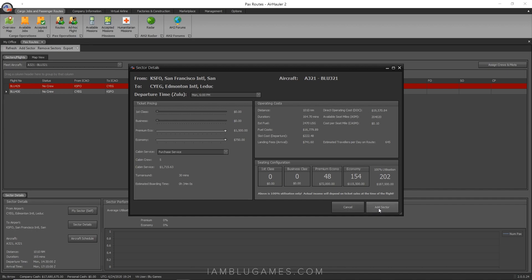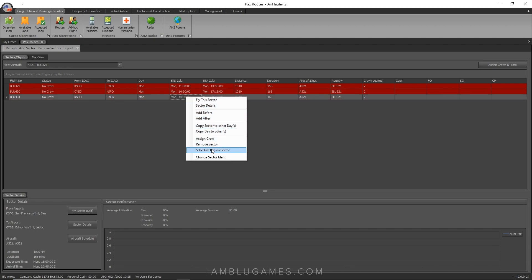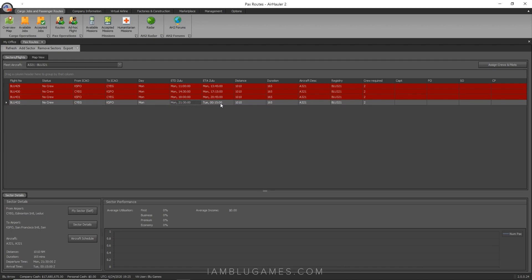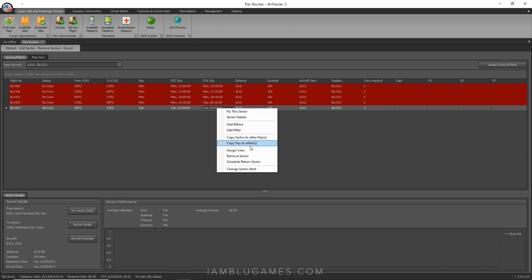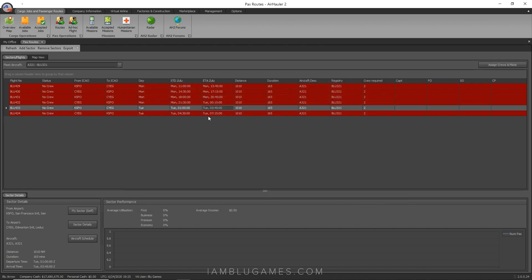Ticket prices and all that stays the same for me. I keep hitting 'Schedule Return Sector' over and over until it crosses into Tuesday — and there it is, we land Tuesday at 0015 Zulu. Keep in mind this is Zulu time, so in San Francisco it's technically still Monday. Hit 'Schedule Return Sector' a couple more times — this goes to CYEG, schedule return sector to finish in San Francisco, and that lands at Tuesday 0715. That'll be my last flight; I'll pick up again with the next crew at 11.